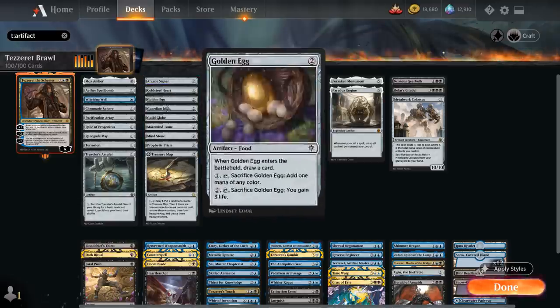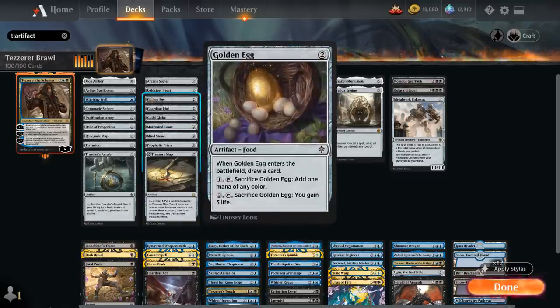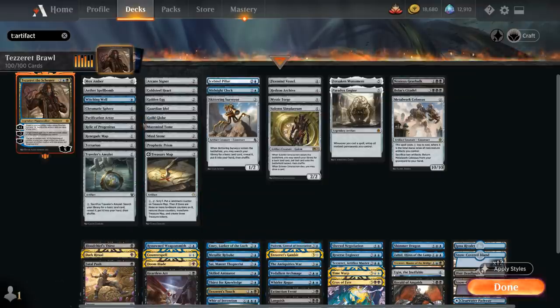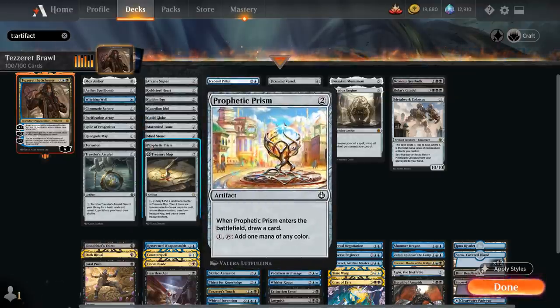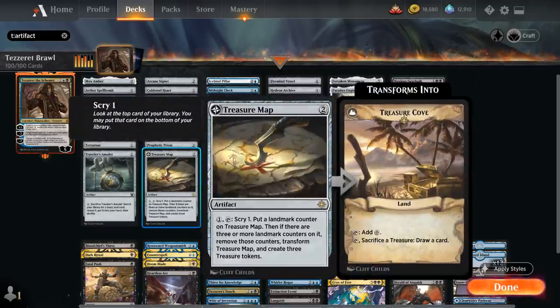Terrarion is another cheap cantrip that fixes mana. At two mana we've got artifact ramp with Arcane Signet, Cold Steel Heart, Guardian Idol, and Mind Stone — all of which can accelerate us into a turn-three Tezzeret. Golden Egg, Guild Globe, and Prophetic Prism are two-mana artifacts that draw a card when they enter the battlefield and leave a nice artifact in play. Mazemind Tome is another card draw engine and mana sink, and Treasure Map will eventually transform into Treasure Cove, generating even more treasure tokens.